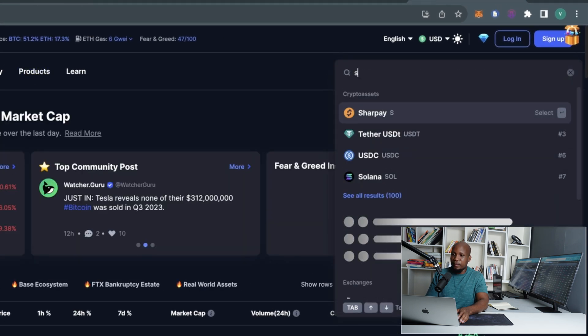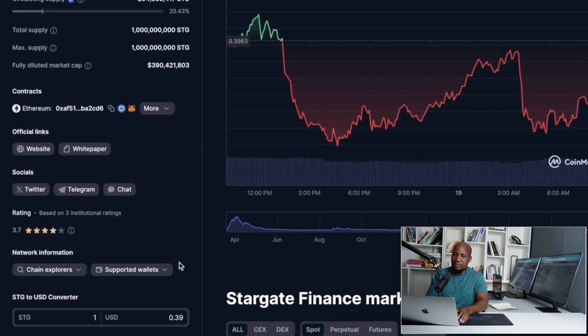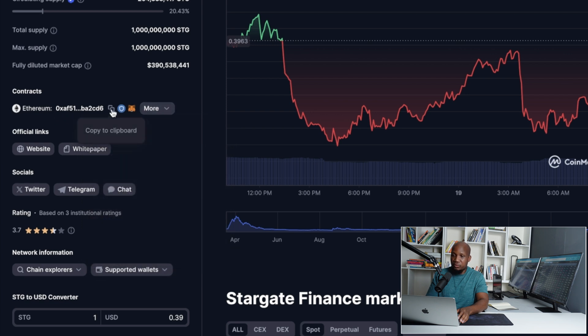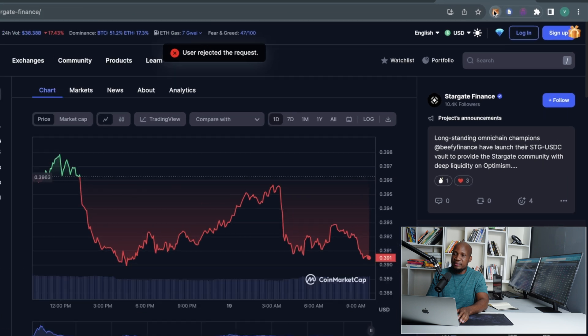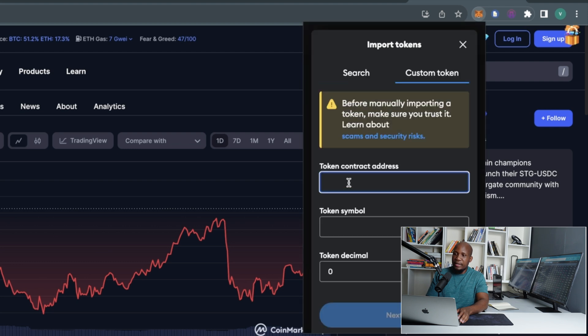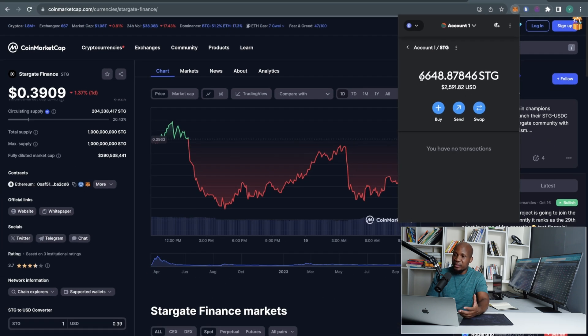Now let's move on to CoinMarketCap.com. In the top right corner, search STG and get the contract address — it will be on the bottom left. The one we're looking at is the Ethereum contract address. Copy that, then go to MetaMask, click on Tokens, then Import Tokens, then add your custom contract address and paste it. Everything will auto-generate — click Next, then Import. Now that we have our tokens on our wallet, we can go ahead and start farming Layer Zero using STG.